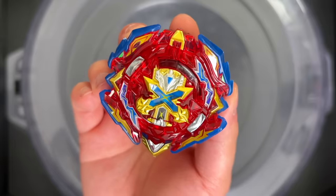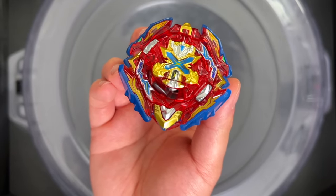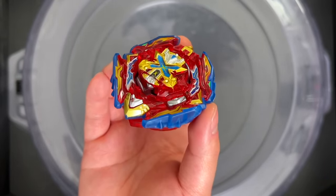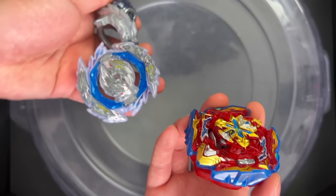I can't remember the last time that Longinus bursted — that is unreal! Strongest point once again. BU lock activated, gimmick activated. That weight distribution helped with that attack.